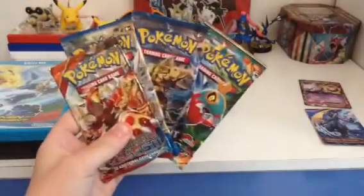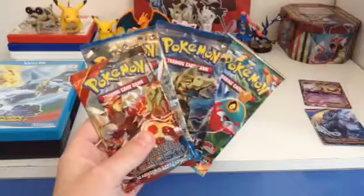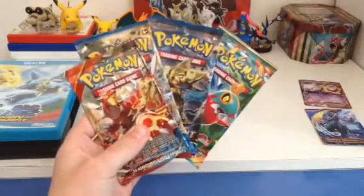So let's see how many packs we actually have — let me just pull them out. We have four packs. What we're going to do is open two packs in this video and then two other packs in part two. So we'll get the Groudon and the Hawlucha one first and put the other two to one side.